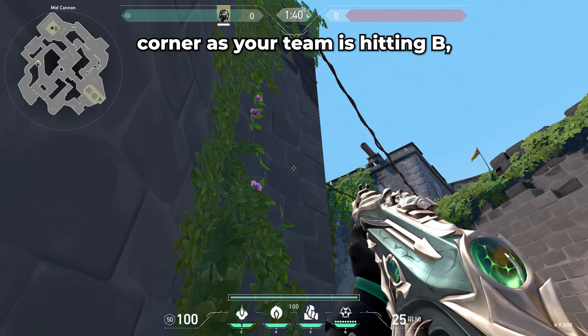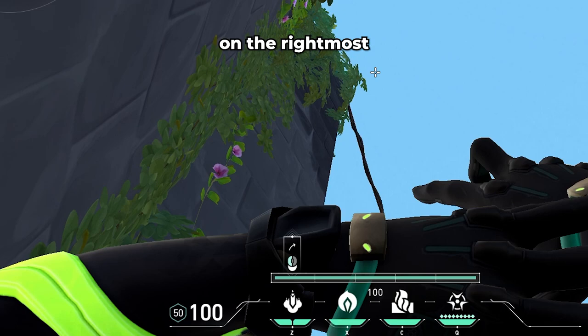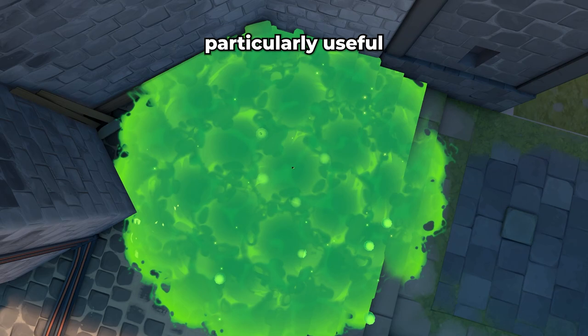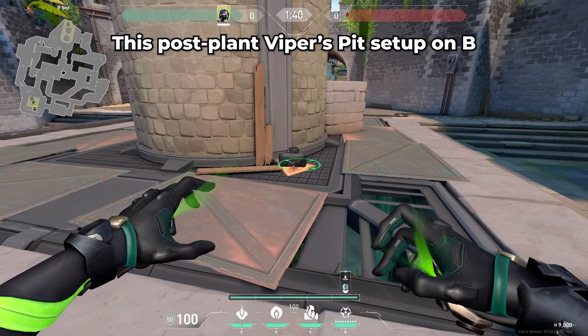To molly the close right corner as your team is hitting B, find this crescent shaped leaf, and place the tip of the bottom left HUD line on the rightmost point of that leaf. Then you're going to pull just slightly down and to the right. Click to shoot, and this molly will land in the close right corner as you're exiting B main. This molly is particularly useful when the enemy team is on an eco round and is more likely to be playing close angles.